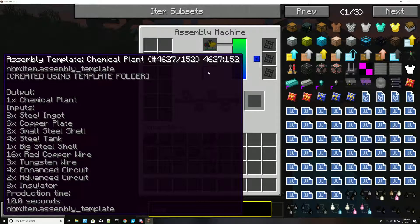So we need: eight steel ingots, six copper plates, two small steel shells, four steel tanks, one big shell, 16 red copper wire, three tungsten wire, four enhanced circuit boards, two advanced circuit boards, and eight insulators.